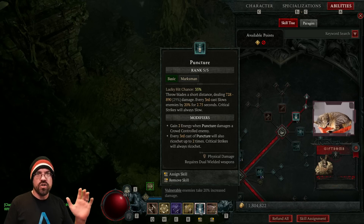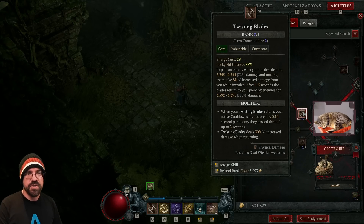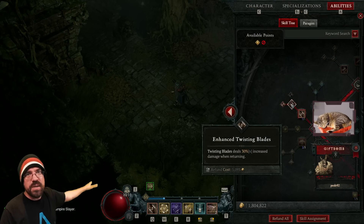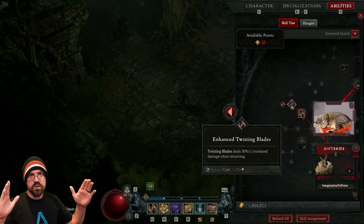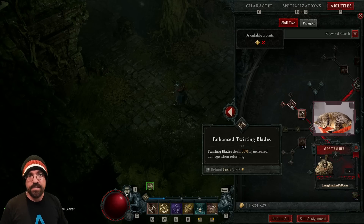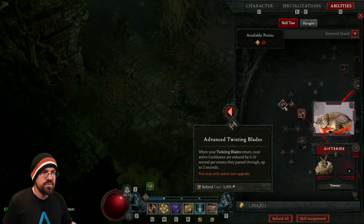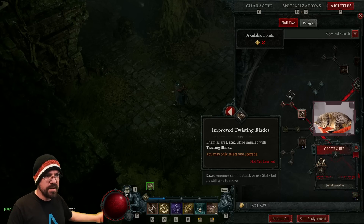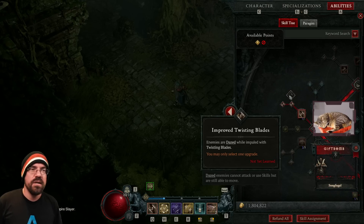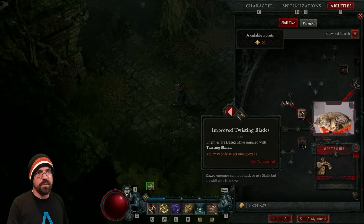The point of this build is Twisted Blades, which we max out. The idea is to get Twisted Blades planted into a target as much as possible, then position ourselves between the enemies and the blades so when they return to us they deal a bunch of damage — bonus if Shadow Imbuement is active. For the upgrade we use Advanced Twisted Blades, which helps with cooldown. You could take Improved Twisted Blades for the daze, but that's more single-target and this build is meant for multiple enemies.